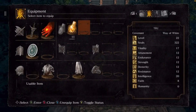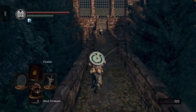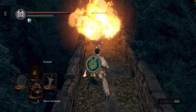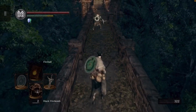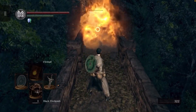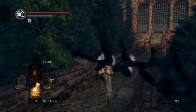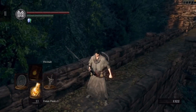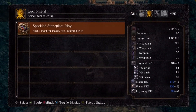I don't like that tear stone effect — I don't think it's red tear stone, but whatever the case may be. He keeps blocking it. Just die! And there we go — humanity and the Speckled Stoneplate Ring. This ring is fantastic.